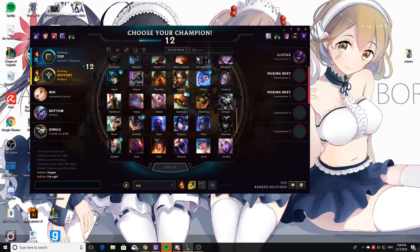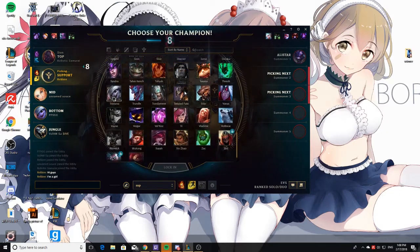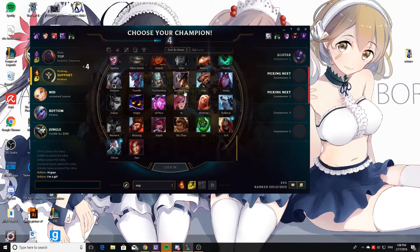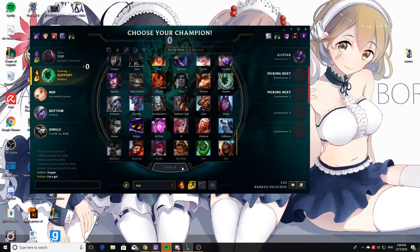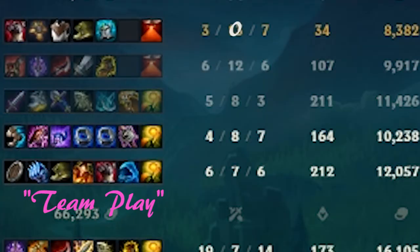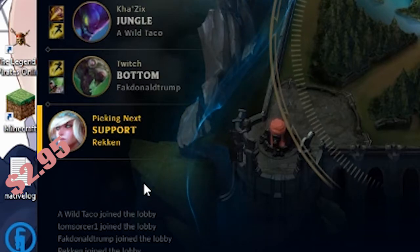Second tip. Always have the intent of playing an E-girl champion. Never stray away from this group of champions, because all the other champs leave too much room for error. As you can see, I tripped on my mouse and selected Thresh, resulting in very unfortunate team play for that game. So again, always intend to play an E-girl champion.